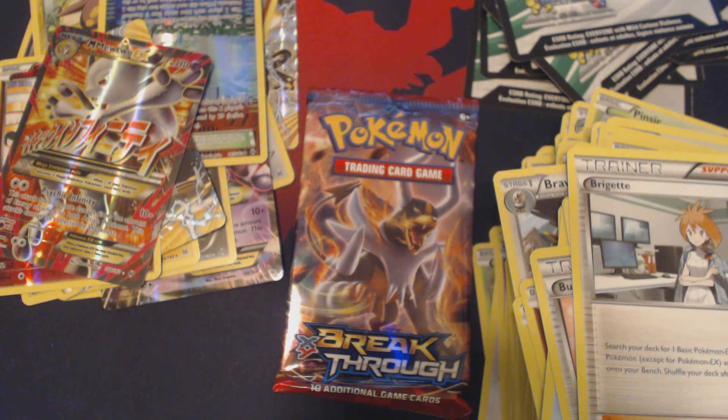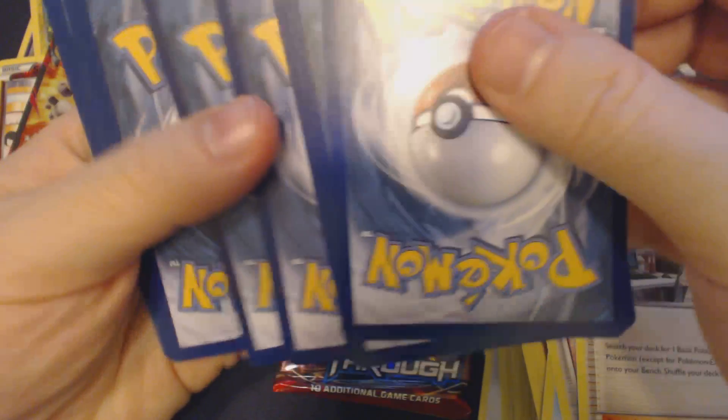It's Psychic Barrier Mega Mewtwo — I believe that's what it is. 10 plus 30 times the amount of energy attached to both active Pokemon. That's interesting.